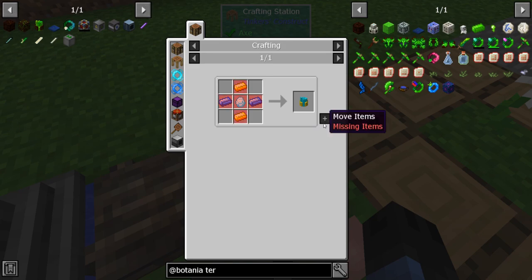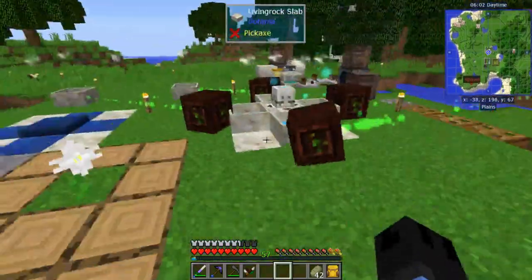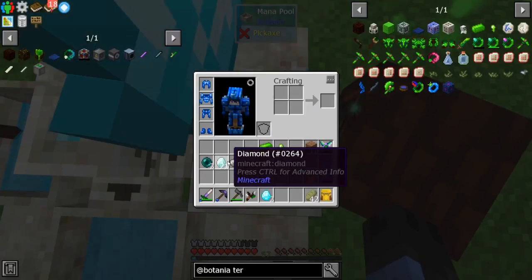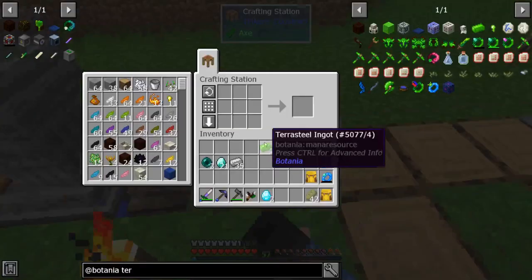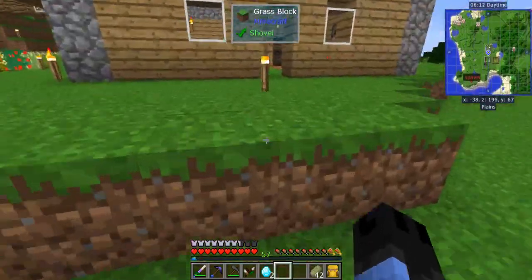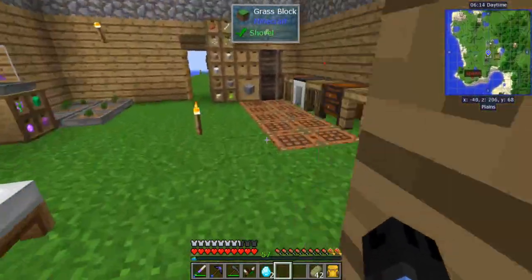We need two more mana diamonds. Ender pearls are my weakness right now.